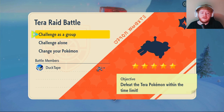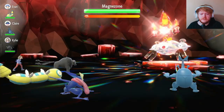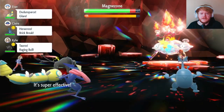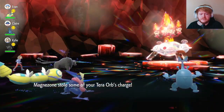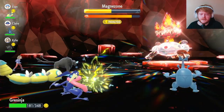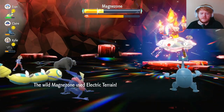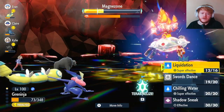Now let's get into some raids. Our first raid is a five-star Fire Tera type Magnezone. First turn we use Swords Dance, raising Attack to plus two — we get hit with Thunder Wave, but we just go straight into Liquidation. We're faster even though slowed, and we get a Defense drop on the Liquidation. It uses Thunderbolt and steals some of our Tera charge. We keep using Liquidation, breaking through paralysis, getting more Defense drops, and the Metronome keeps stacking damage.